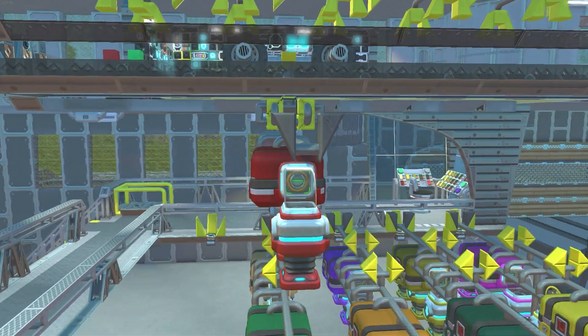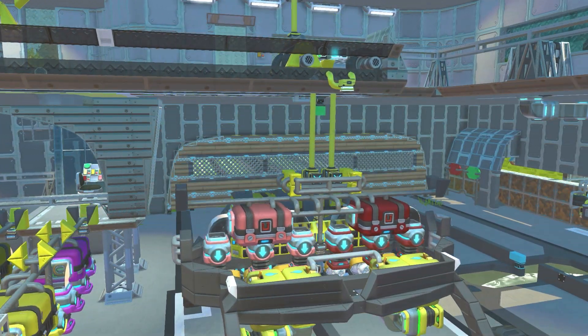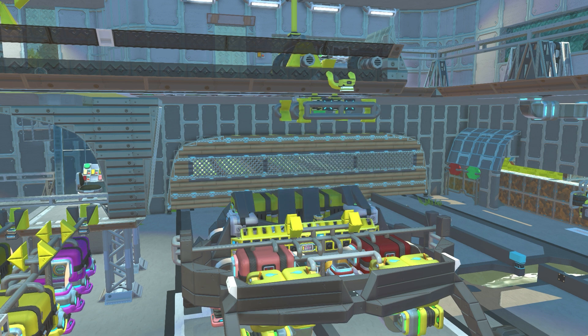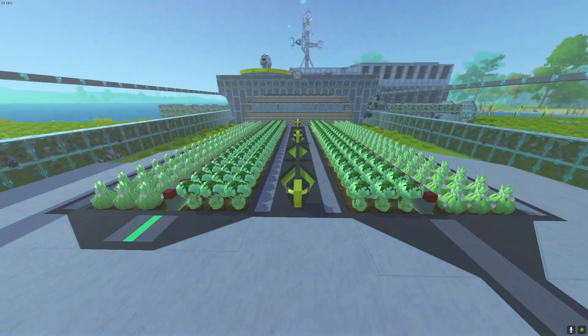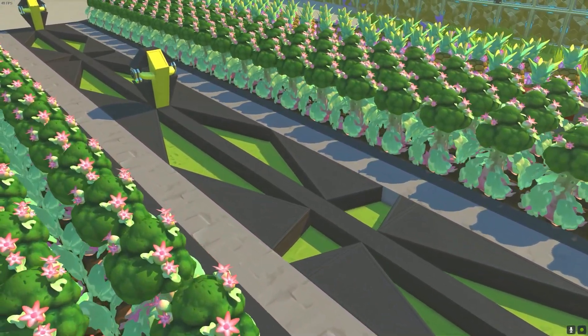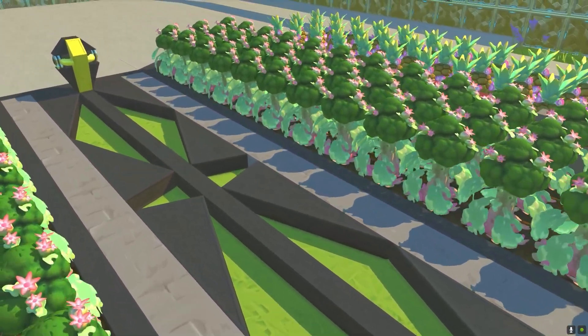Once picked up, it will be placed on the vehicle. At this point, the vehicle will wait for the crops to grow. When the sensors outside detect the grown plants, they will give the signal to the vehicle to collect and plant the next crop.